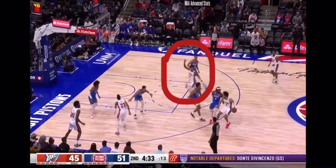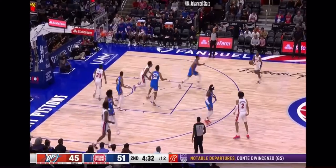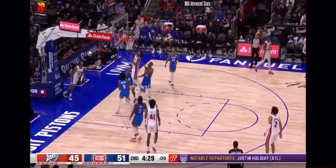Very similar play right here. Cade Cunningham off the screen notices the defender will tag the roller with both feet in the paint. He swings it to the wing, allowing for a slow closeout — easy blow-by to the cup.